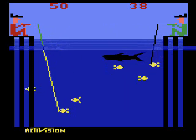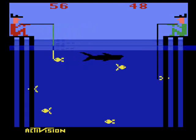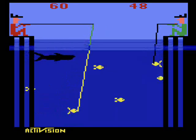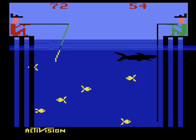If the fish makes contact with the shark, the shark scarfs it up and you have to try again. After getting a fish to bite, you'll start reeling them in automatically, and pressing the fire button will make you reel faster. You can also steer the fish by shaking the joystick from side to side — all of this to time it so the fish won't touch the shark on the way up.